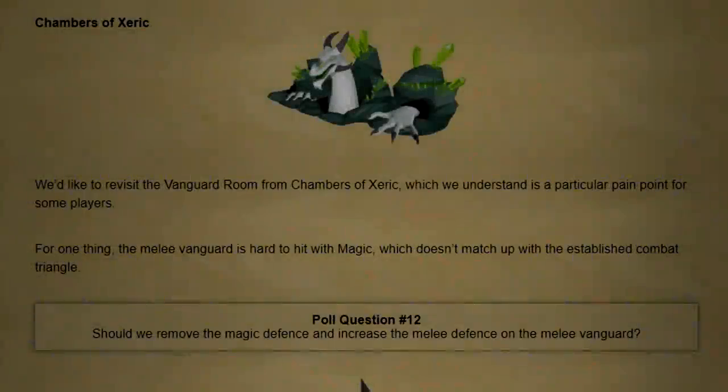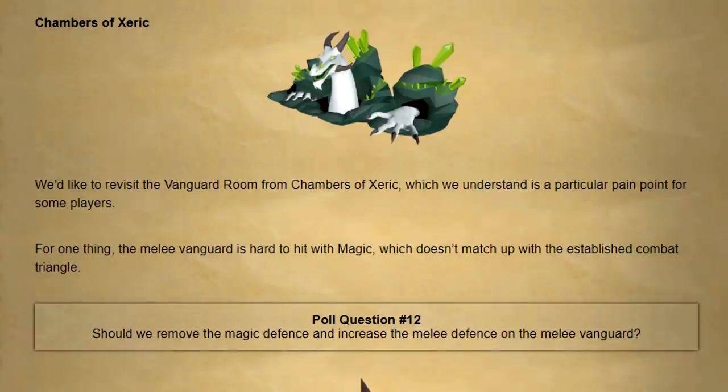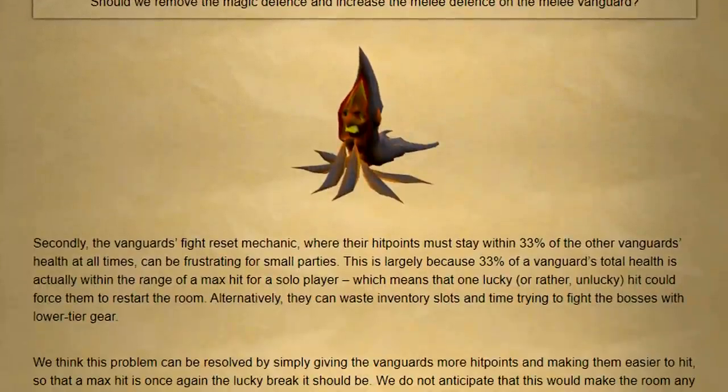Another big focus point of poll number 71 is the Chambers of Xeric. Raids 1 is going to be receiving quite a few changes. The first one is to the vanguard room where they'd like to remove the magic defense and increase the melee defense on the melee vanguard, as it doesn't really match up with the established combat triangle. They're also going to be increasing the hit points on vanguards but making them easier to hit — they don't anticipate this would make the room any less challenging, just less annoying. They'd also like to make the chance of getting a grub from a chest based on thieving levels.